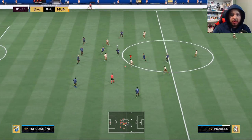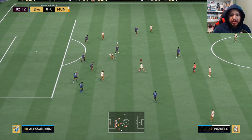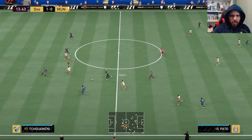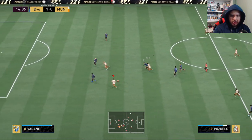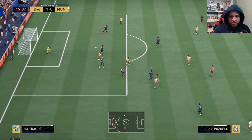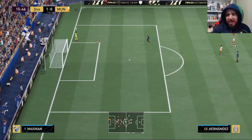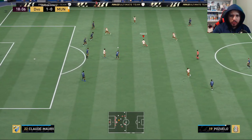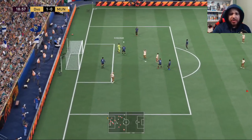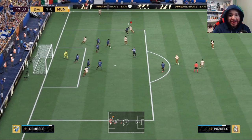Early in game one he looks good — the dribbling feels way better than the 83 agility stat suggests. He has a good touch, good control, and decent enough pace — not the best but decent. Good pass to Pato, nice movement, and he gets a goal with a beautiful finesse shot. His dribbling is genuinely very, very good.